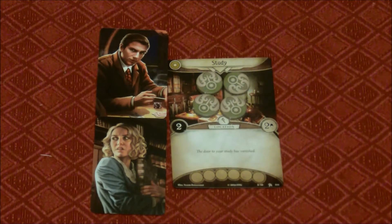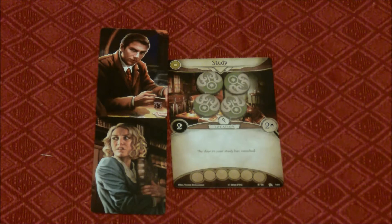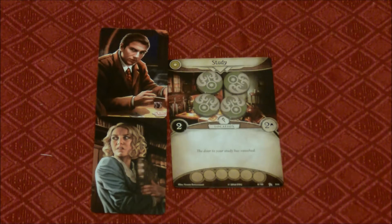How do we investigate? We're going to go with Daisy's turn first. It doesn't matter what order the investigators go in — the lead investigator, Skids, is only called that so that somebody has to make the decisions. He doesn't have to go first, so we will instead be using Daisy Walker.